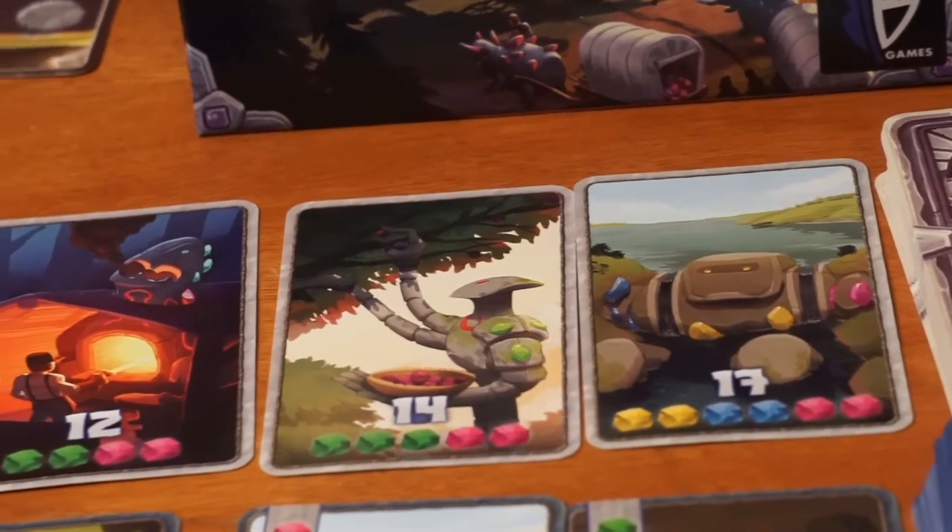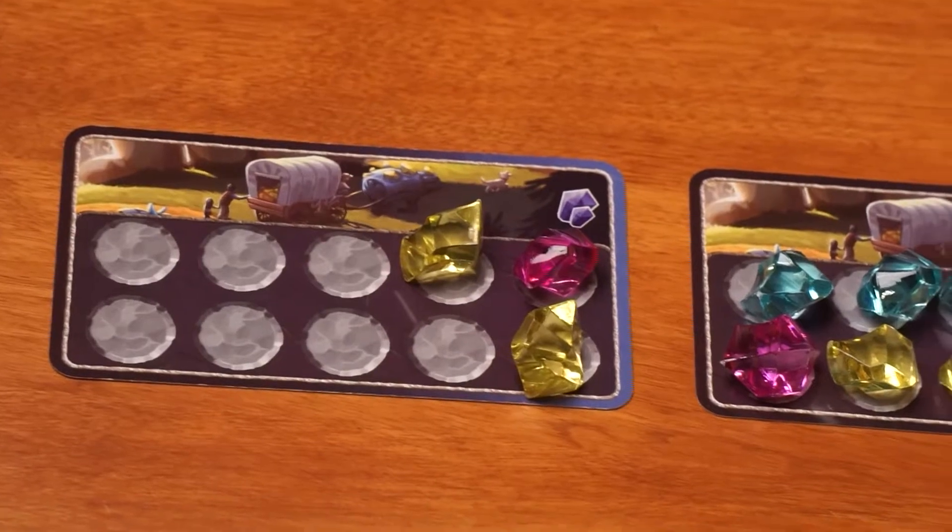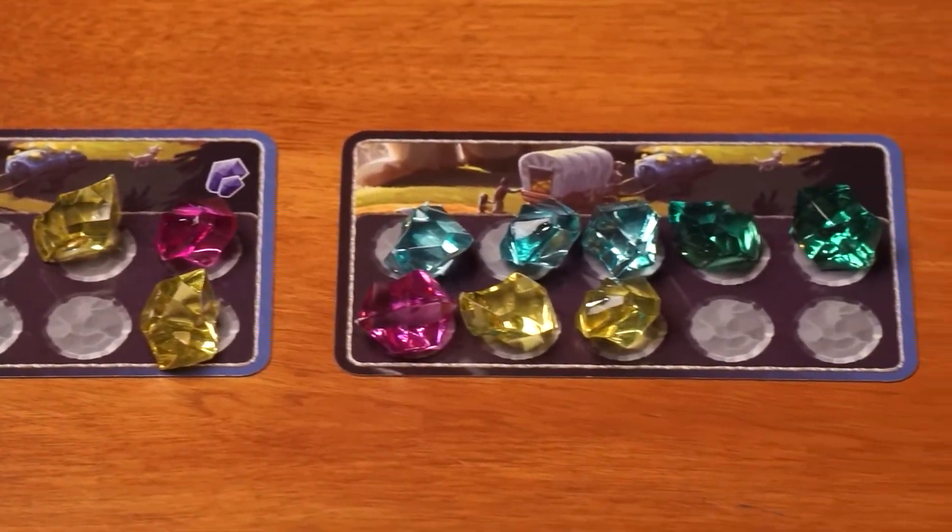Consider taking a turn off of buying something, if your opponent doesn't have the ability to, and build out your crystal supply so you can buy more and have a better selection once a new point card flips over.